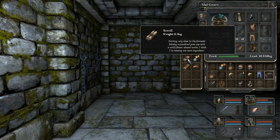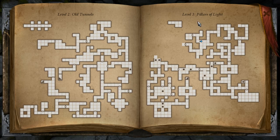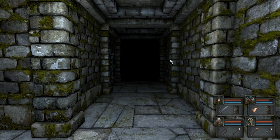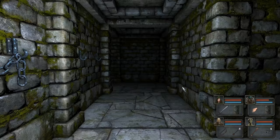Mixing a powdered grim cap with a witch flower almost works. I think I'm missing one ingredient. Are you trying to make some kind of other item? Well, that's good at least. There is something over there. I distinctly remember there being something there. I just don't remember how to get it. Maybe you just walk into it. No, you don't. But there is something there that I need to unlock. I just haven't figured out what yet. One of the challenges, if memory serves. I don't know the condition for setting it off, but we are not leaving this floor until we've figured it out.